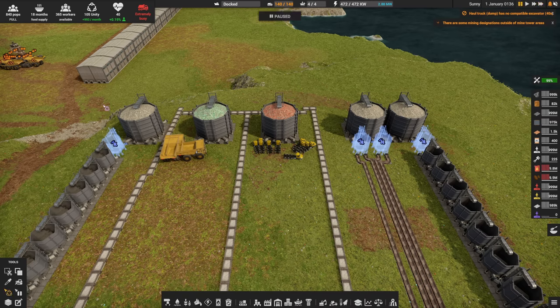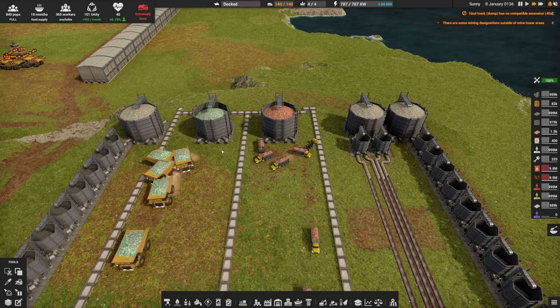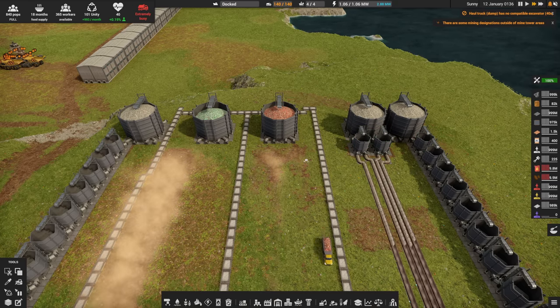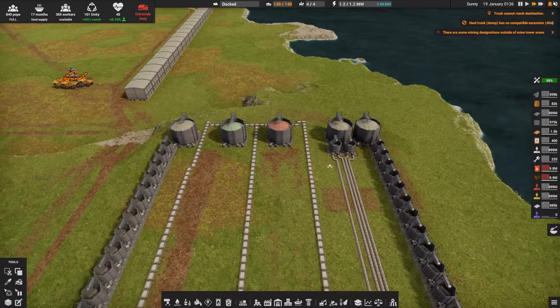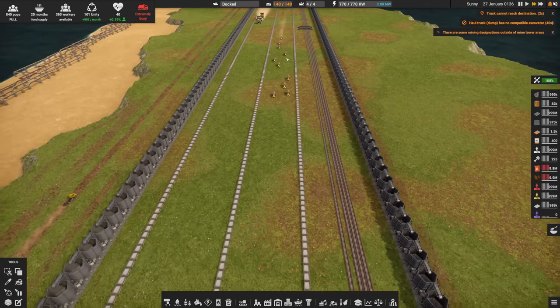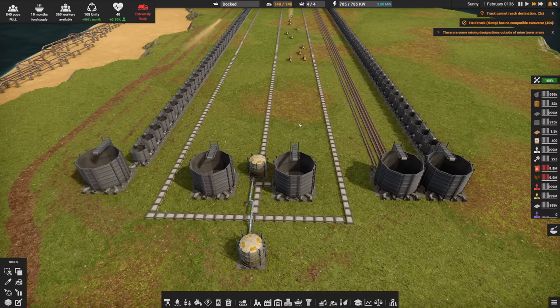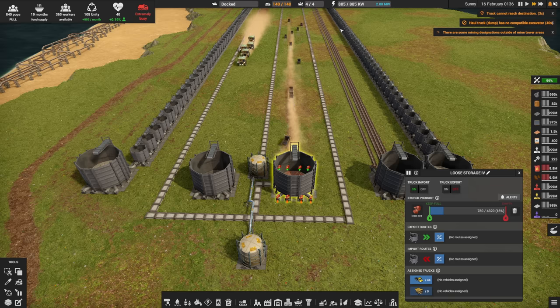Now it's the 1st of January and our experiment can start. We are going to start off by building all our storage containers, set them to empty, and start our race running. The small trucks are already past the halfway point, but remember we have 10 of these moving 78 items each — so 780 total iron ore from one end to the other. They're going to need 5.5 trips to fill this bucket all the way up. That's 5.5 times from that end to this end and back. That's a lot of trips, and a lot of time.